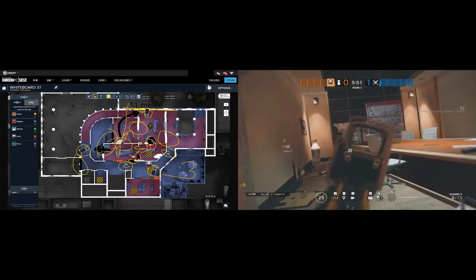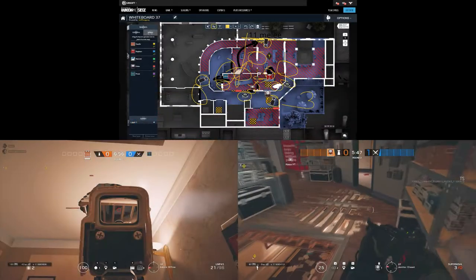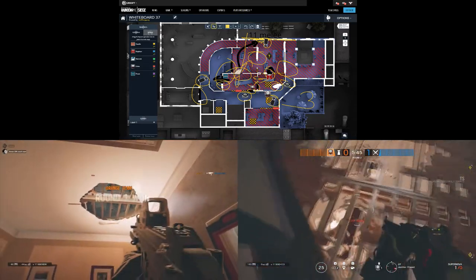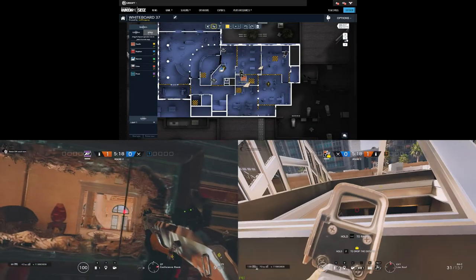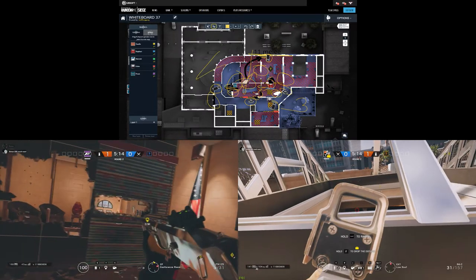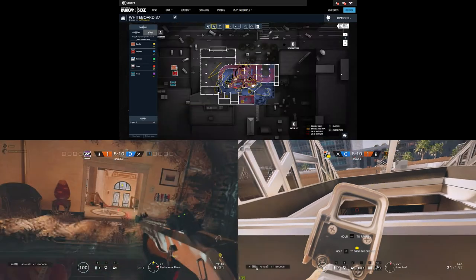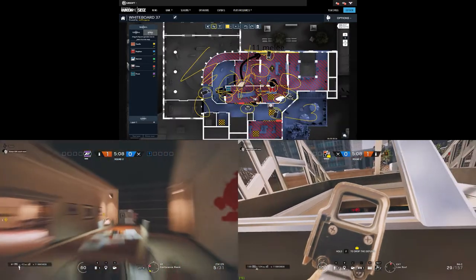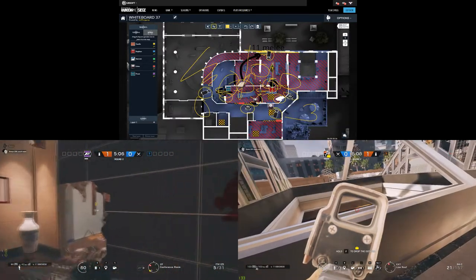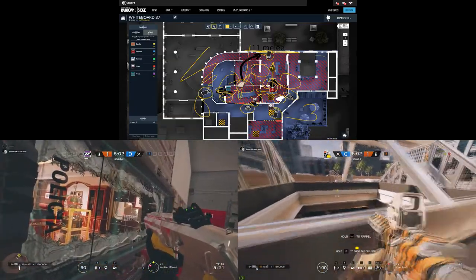From storage facing CO, from conference facing desk — and a line of sight should be made so that players from below in admin can deny the storage push; in this case it's castle. Finally, 2 Mira windows are located: one facing desk, with which you can see nearly the whole desk and 2 windows outside the parking lot, and most importantly the top of the spiral stairs. With the other one placed in storage, you can deny the whole CO, CO windows, and a part of the square stairs top.